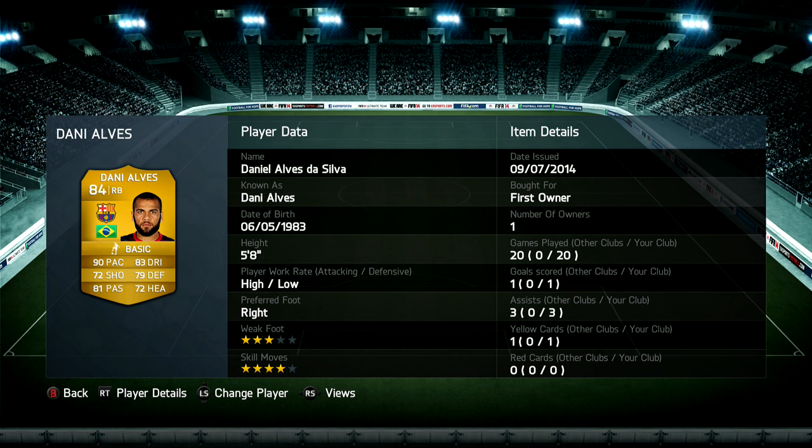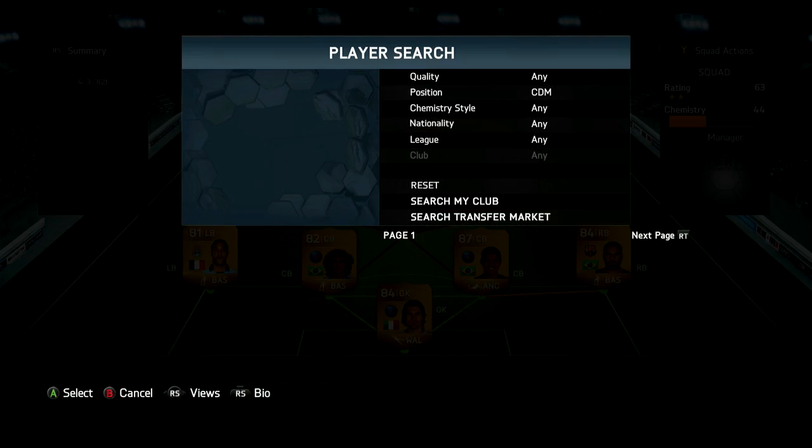Dani Alves is a great right back. Even though he does have high/low work rates, he does manage to pull back and defend for me sometimes, but sometimes he does leave a hole in the back — so you have to consider that. Overall though, he is a really excellent, solid right back.